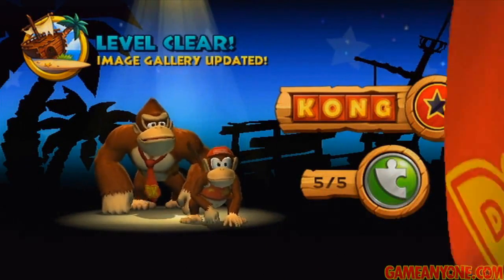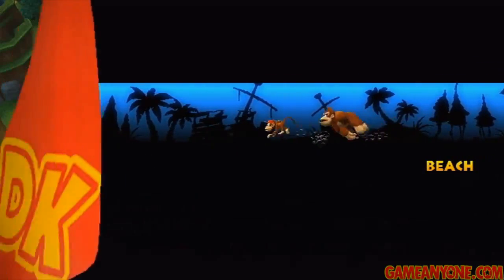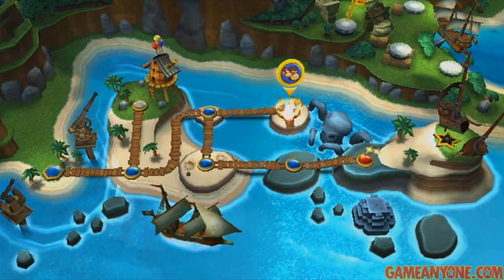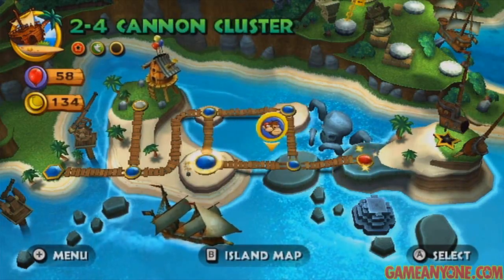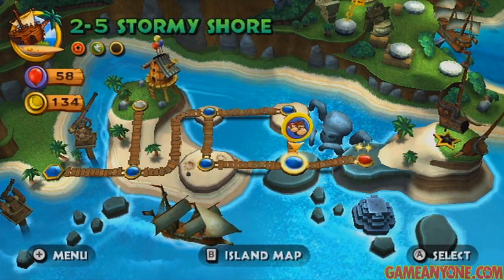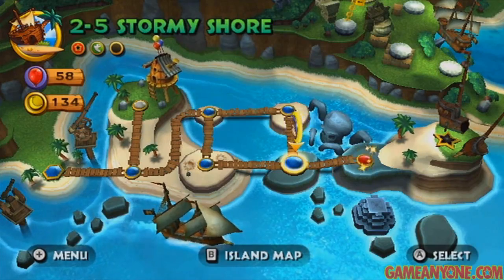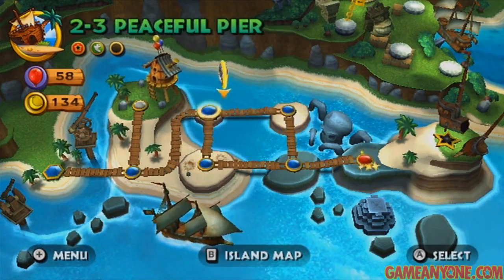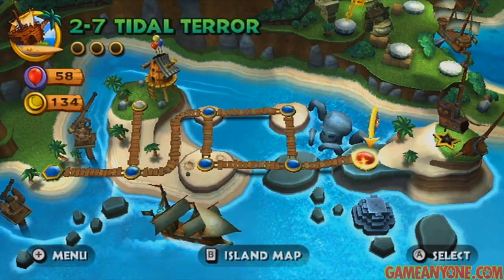There we go — it's 100%, image gallery updated. And let's go back. That's going to sort of complete our square here — we can go all the way around now. We're about done with World 2. We've just got the next regular world, the boss, and then of course the K world for getting all the Kong letters, which we have done on all these. We're going to move on to 2-7, Tidal Terror.